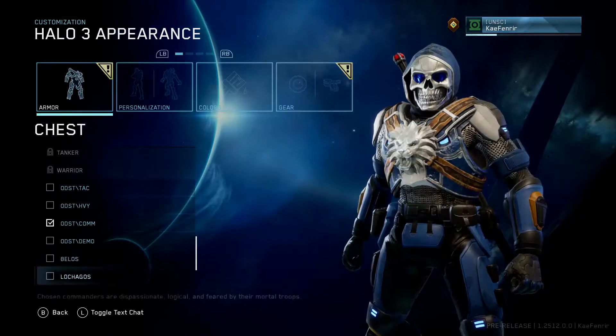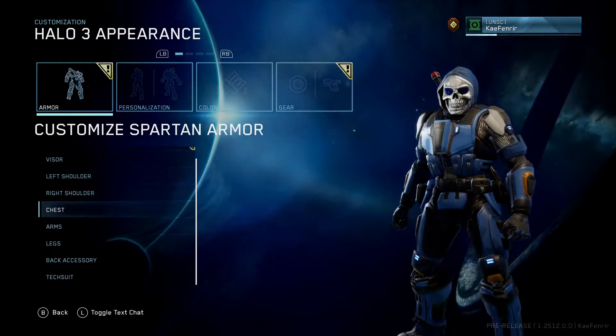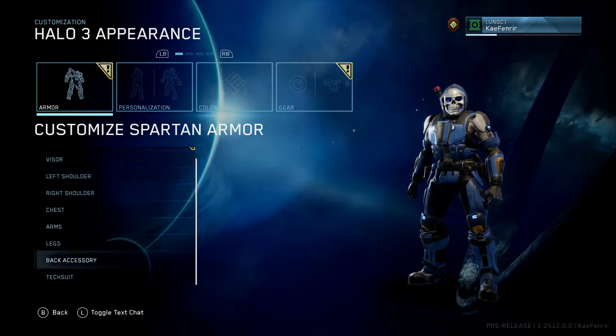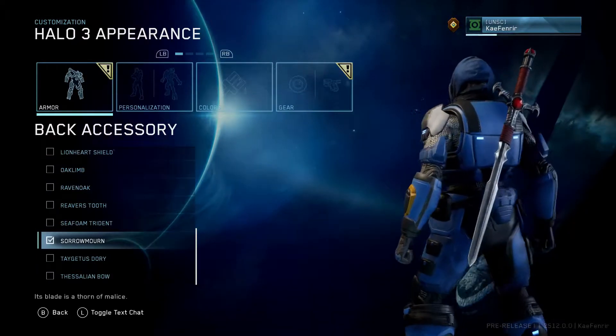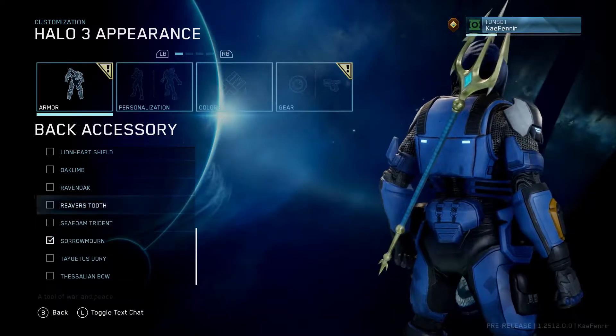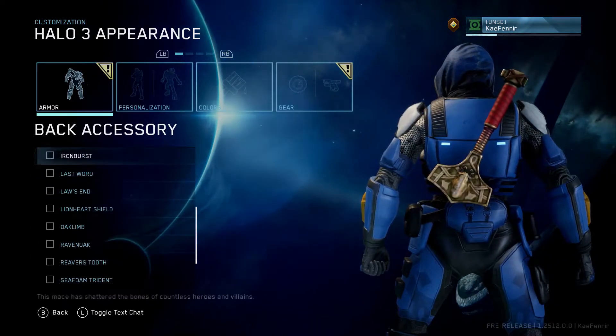Give me the Halo Reach Mark 5B, EOD, Mark 5S, or even the CQB helmet, and I'm going to pick those every time. They're also adding more visor effects and new accessories for your Spartan to wear on their back, and they all look great. More customization is always good. I can make my Spartan look like Taskmaster now, and that's automatically a positive in my book.